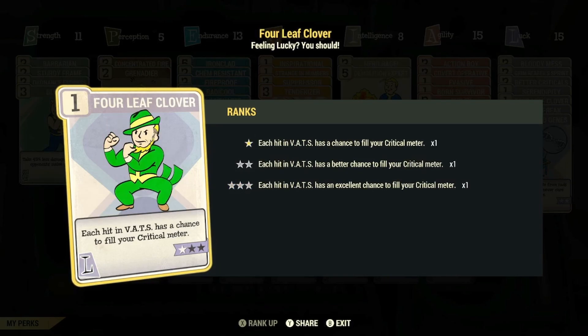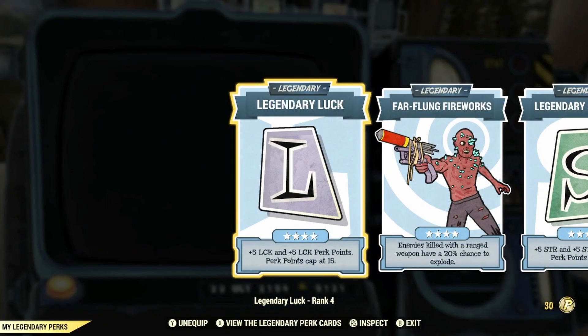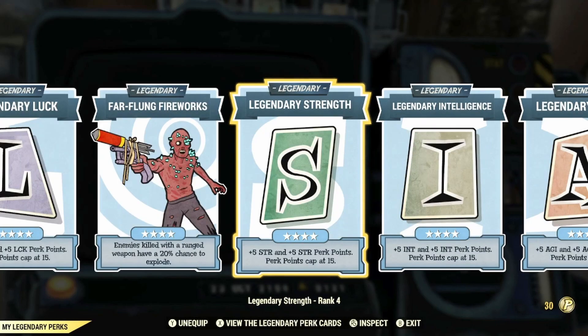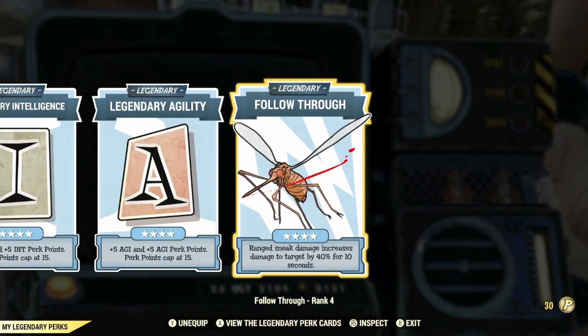And 4 Leaf Clover, so that each hit in VATS has a chance to fill your critical meter. For anyone wondering, the Cola Nut perk card will not have any extra effect or influence on the weapon such as increasing the damage, as this perk only applies to when you consume Nuka Cola. For the legendary perk cards, we have Max Rank of Legendary Luck, Max Rank of Fireflung Fireworks, Max Rank of Legendary Strength, Intelligence and Agility, and Max Rank of Followthrough for a 40% increase to sneak attacks for 10 seconds.